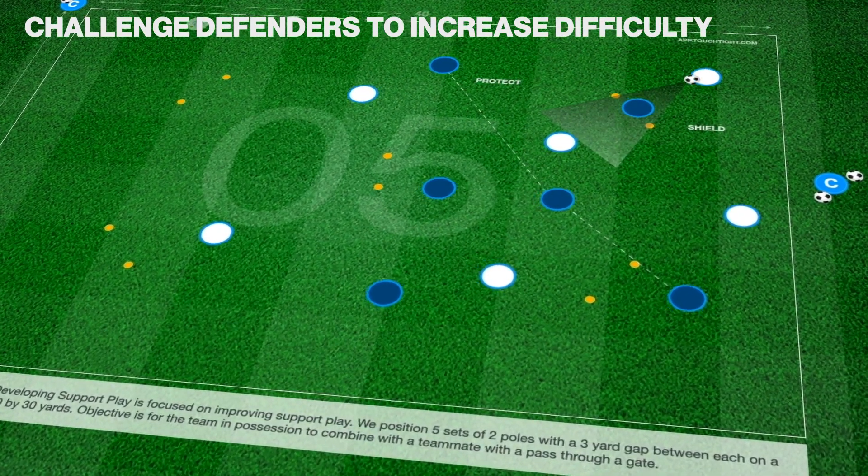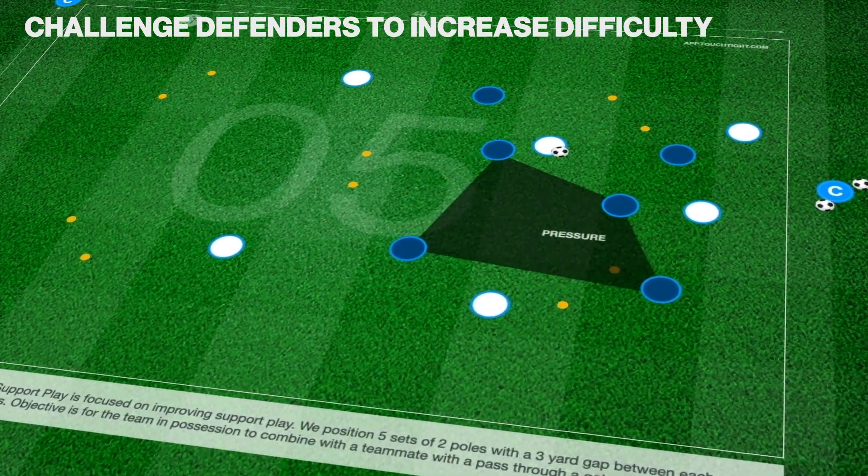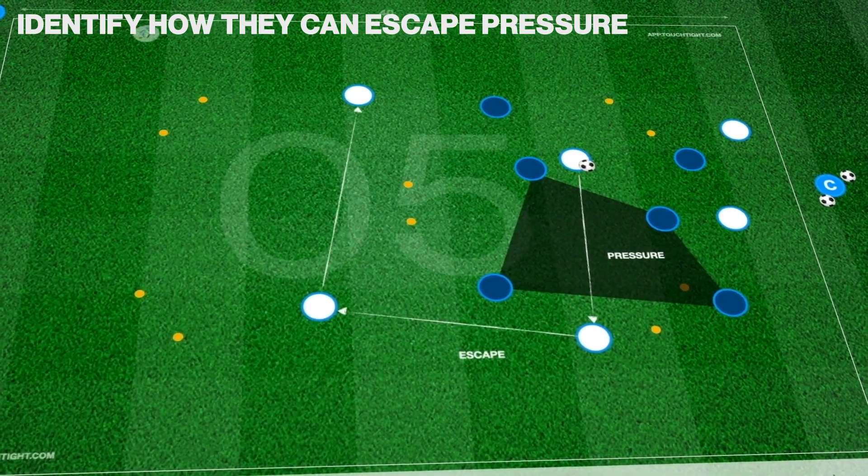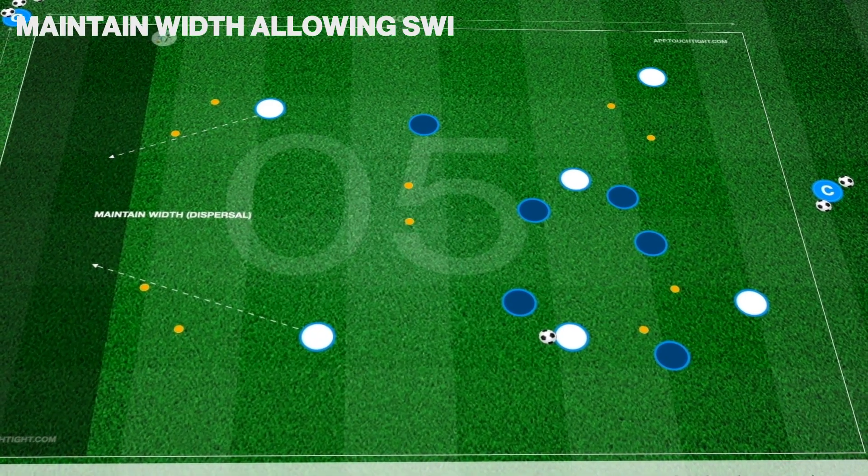We position five sets of two poles with a three-yard gap between each. The objective is for the team in possession to combine with a teammate with a pass through a gate.